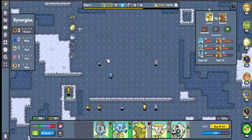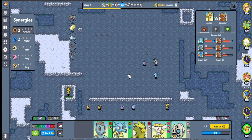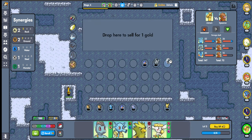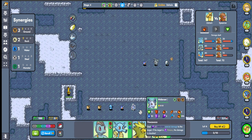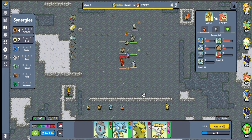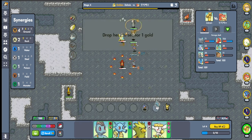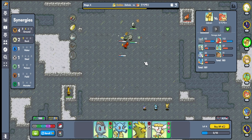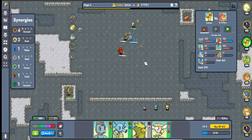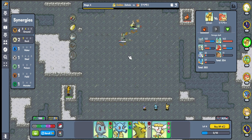We at least got this guy which is nice. We have 10 gold, we have two babies. We're gonna put this guy in because it'll give us two Rock and another Ground synergy. We hit level 100 — we're selling these two and putting these guys in the back. I really thought four Ground two Rock would have done better, but Marsh Stomp with Muscle Band is more than enough.